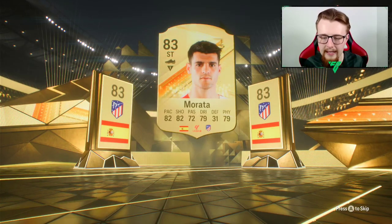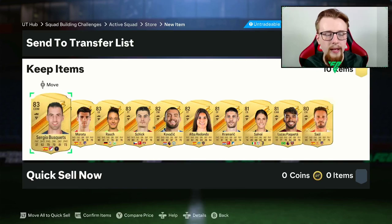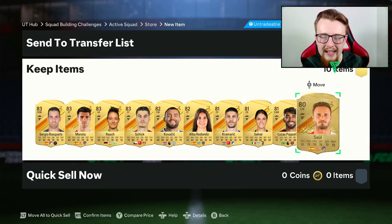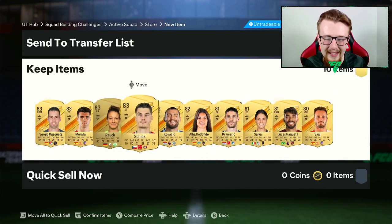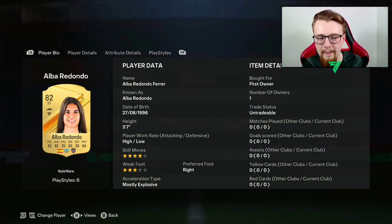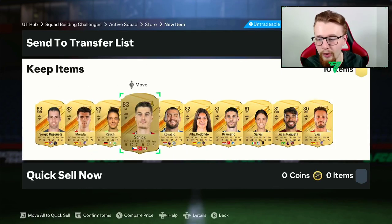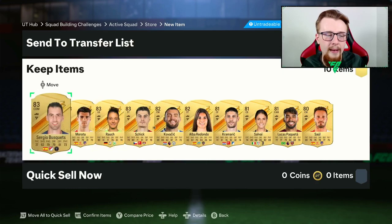Morata is going to be quite usable for us, but from an 80 times 10 pack I would have liked the walkout honestly. Can we get something big behind? We get Sergio Busquets, Rouch, Shake - but sadly nothing really too good. Paqueta isn't too bad, Redondo isn't actually that bad of a card - four-star three-star isn't the worst but not great. A little bit disappointing. Let me know what you guys are getting in your packs down below. That is where we're going to leave it for today's episode of Missy's Mission. Hopefully in tomorrow's video we can upgrade her to that 77-rated card - for now, peace!